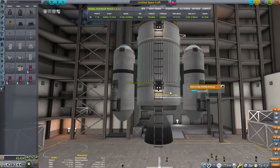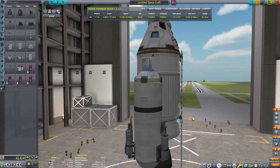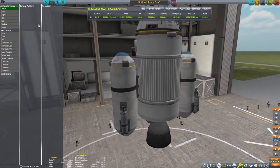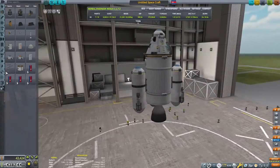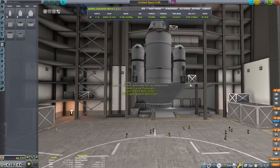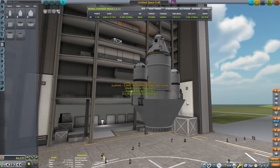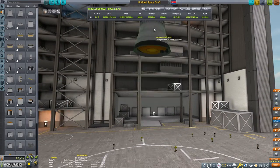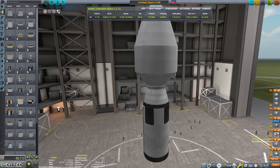I'm adding some ladders here. Duna's atmosphere is thin enough that the Kerbals' RCS packs work — they don't work great but they work. I like to have ladders just to be on the safe side for getting up into my craft. We're also going to want to put a fairing on this to make sure our parts don't get damaged on ascent. It's a really big fairing and won't be the most aerodynamic, but it'll protect our parts.